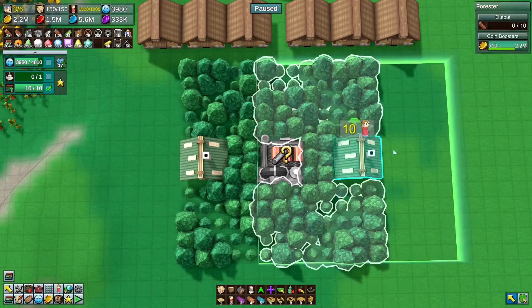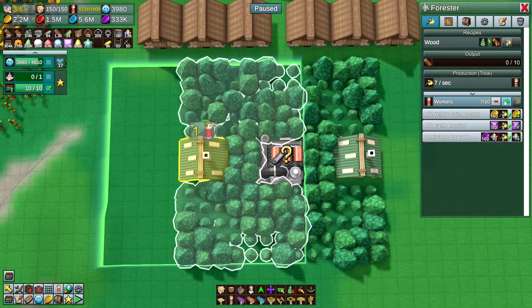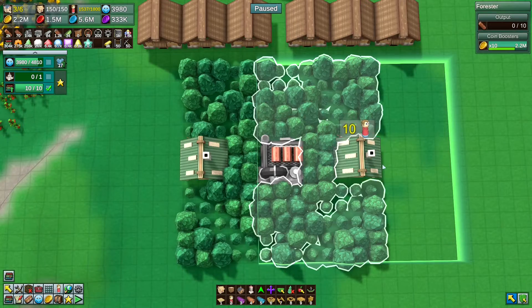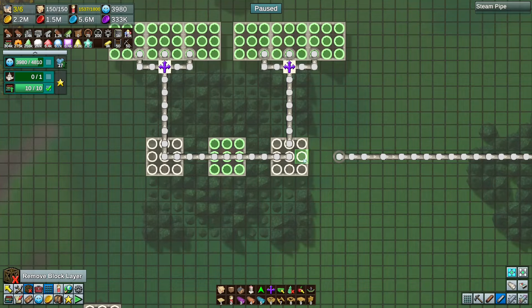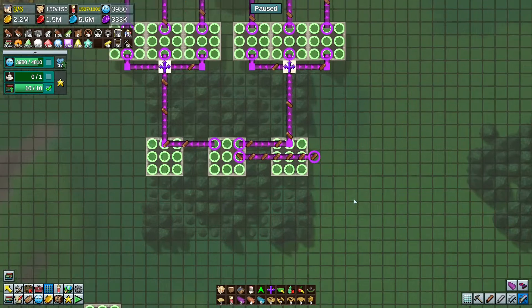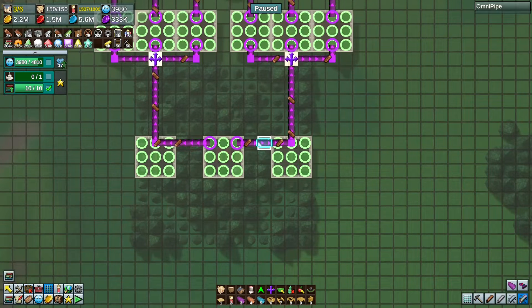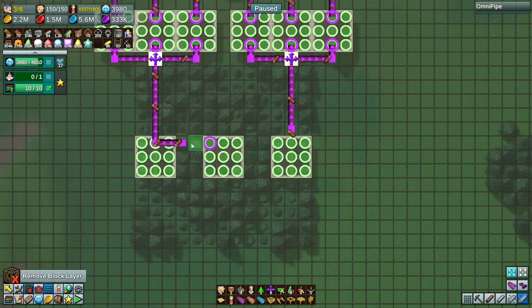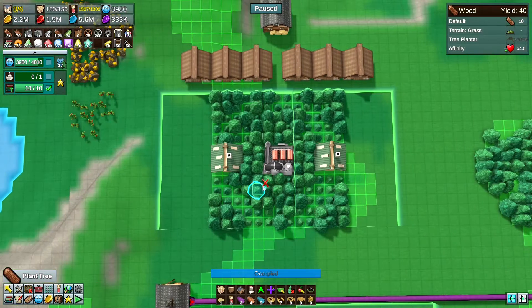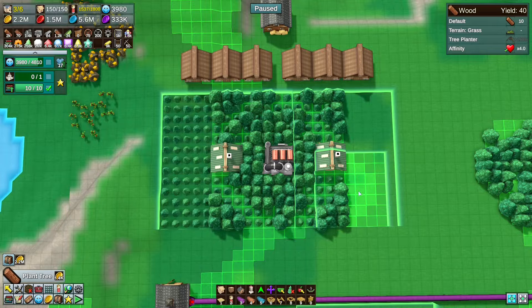Let's put another one down and do the same with this one — boost the workers in it and add yellow coin boosters. Can't have steam boosters in there, which is a bit of a shame. Let's figure out how many pipes we need. Then I'm going to have both of you feed to the centre one as well. Then we're going to copy the trees and paste more trees in like this.